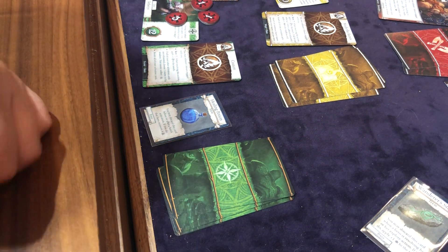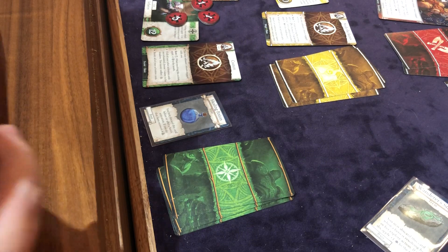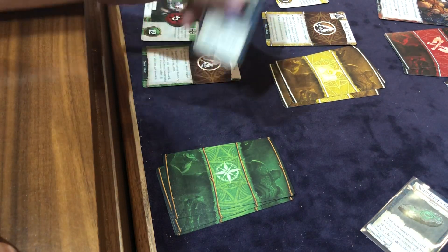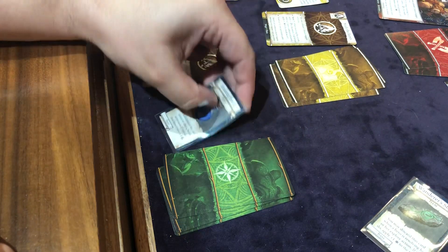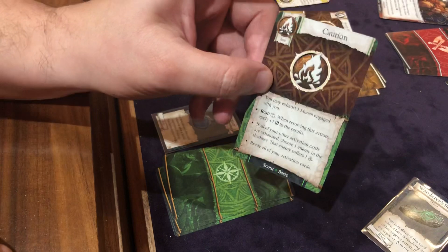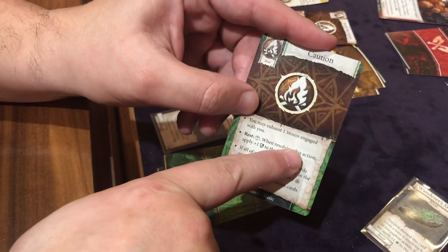Okay, welcome back. I think this is going to be the conclusion of the game, really. So we're at the spot here where I still have a healing potion I can use. I don't have the ability to explore, so I'm going to do a rest action here. It says I may exhaust a minion engaged with me, so I'm going to exhaust this rat swarm — the big threat that it was.